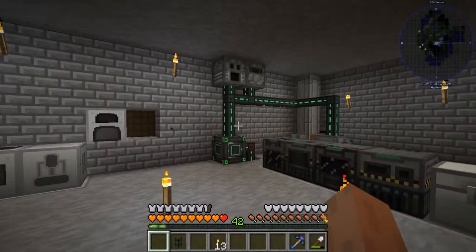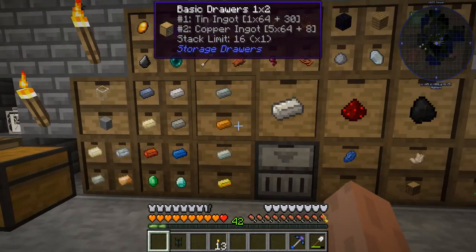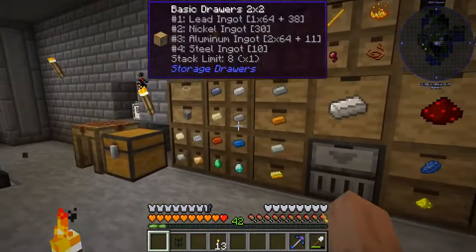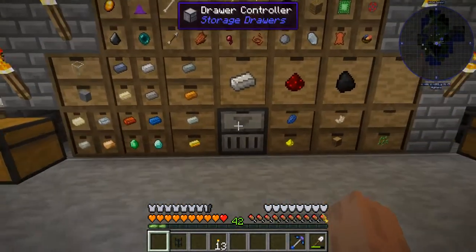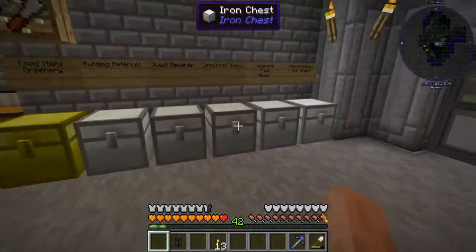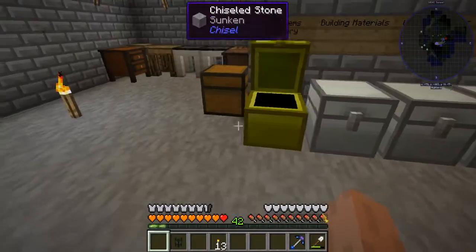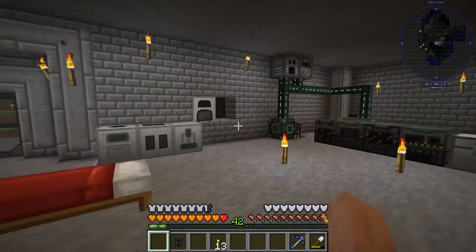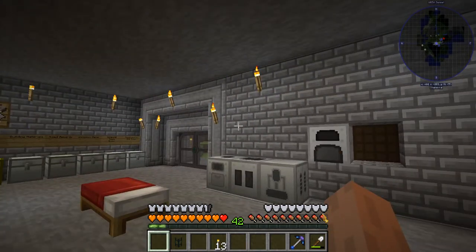I think that'll about do it for this episode. I hope you all enjoyed this, and I hope you all like the storage system we've come up with. This is probably going to be what we use until we get to Applied Energistics 2, which is still a ways off, but I think this will be sufficient until then, and I can upgrade these chests as needed. So yeah, we're going to end this episode here — hope you all enjoyed it, and I will see you all next time.